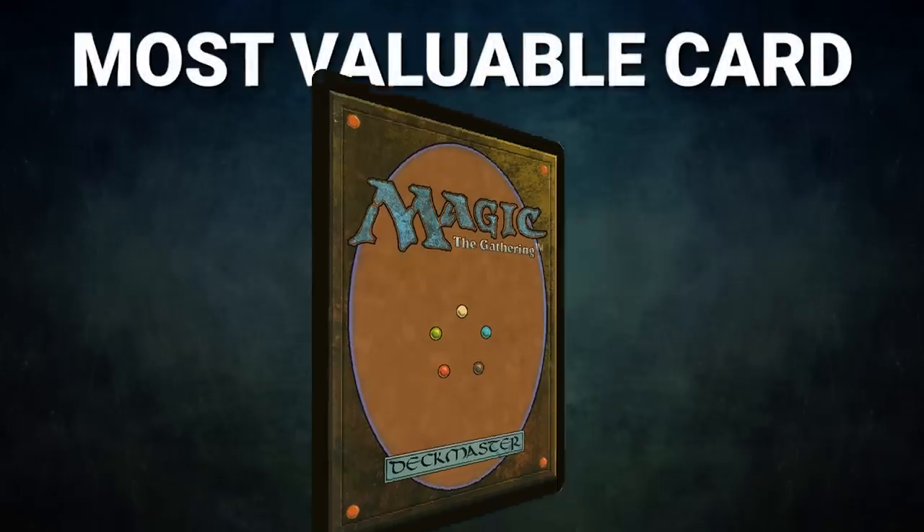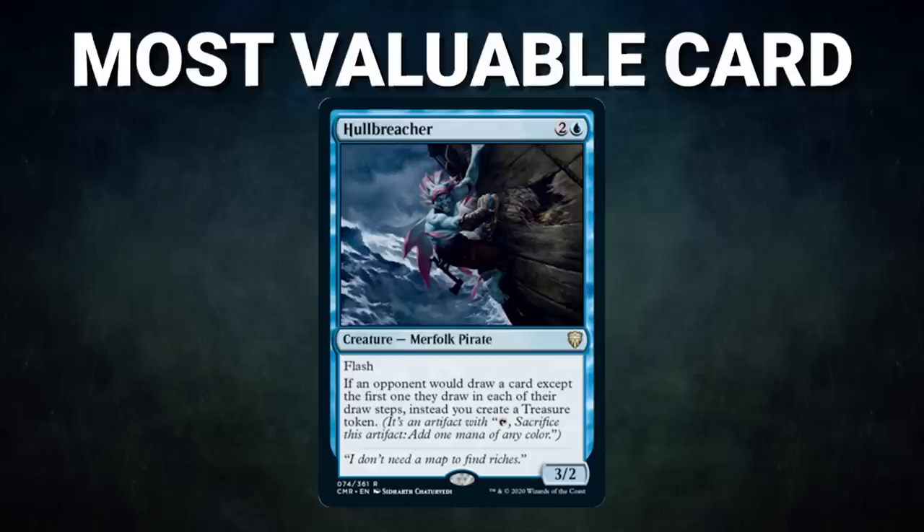The most valuable card goes to Hull Breacher. Due to the recent announcement of the banning of Hull Breacher, we had to do a little bit of a rewrite in this section. Hull Breacher didn't create a ton of treasures, as it usually does in most games. Many times, the value of a card is determined by what it stops more than what it enables. Hull Breacher prevented players from advancing by stopping the ability to go through your deck to find an answer. Opposition Agent and Teferi were close runners up, but it was Hull Breacher that really put the squeeze on its opponents tonight. This, plus the ability to accrue advantage, is a classic example of why this card was banned in the format.